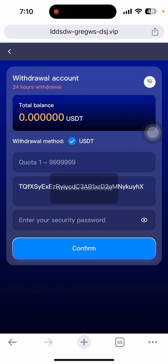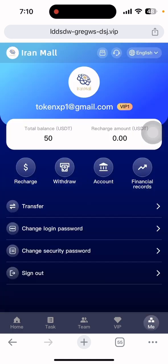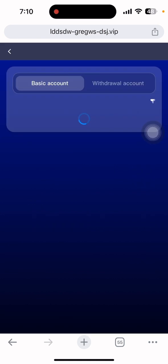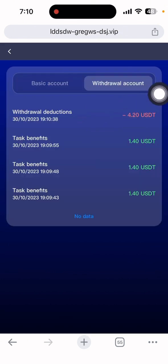After clicking Confirm, the withdrawal shows as successful. Let me show you the withdrawal record — go to the main section and click Financial Record. Under the withdrawal account section, you can see a withdrawal deduction of 4.20 dollars is recorded, along with the date and time. This means the withdrawal is now processing and will complete shortly. I will show you the live payment proof for this site.